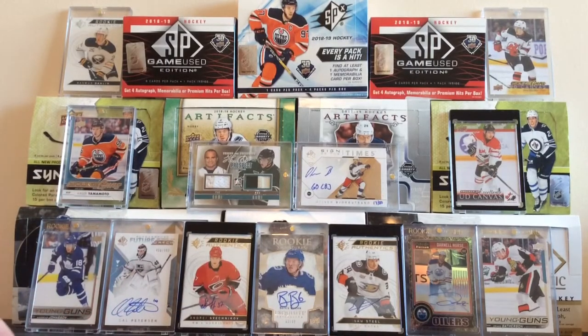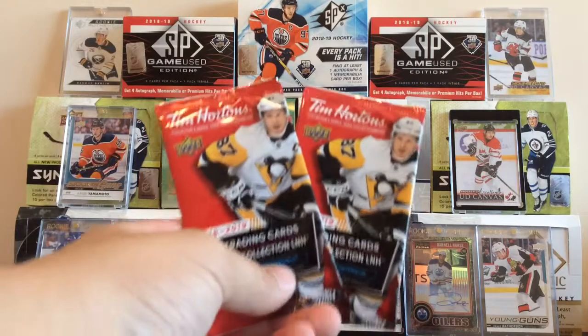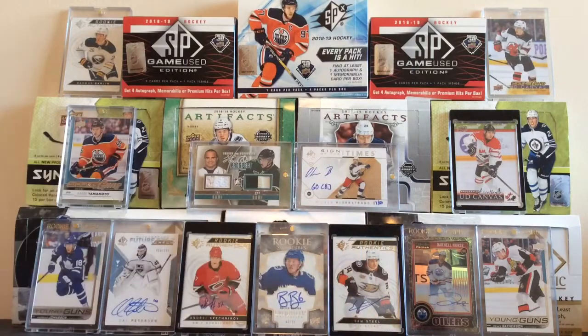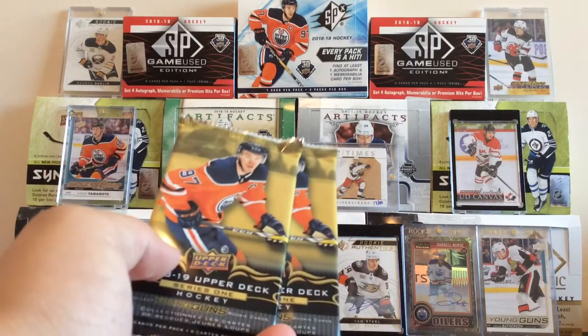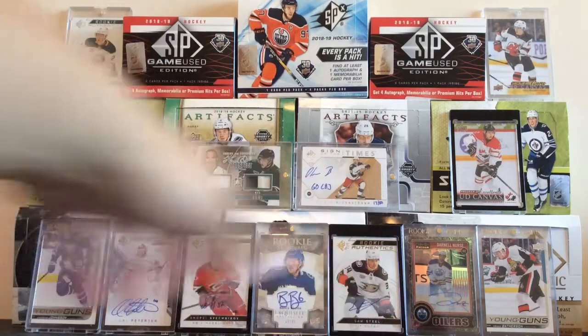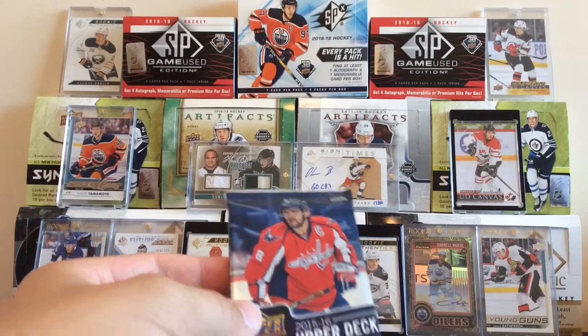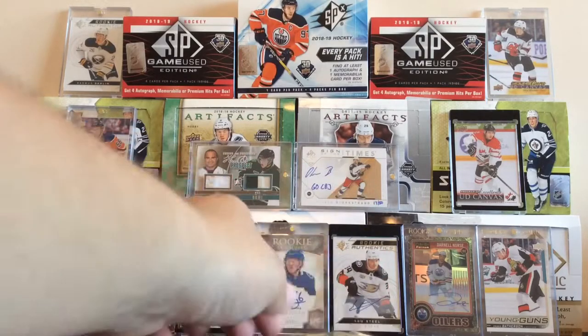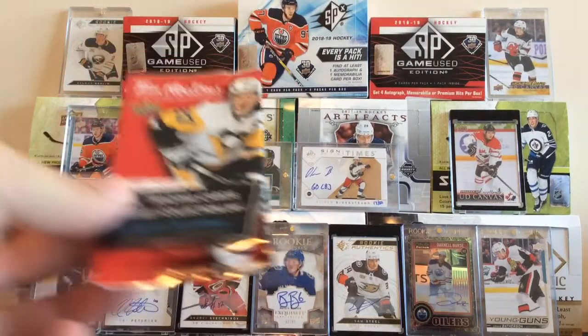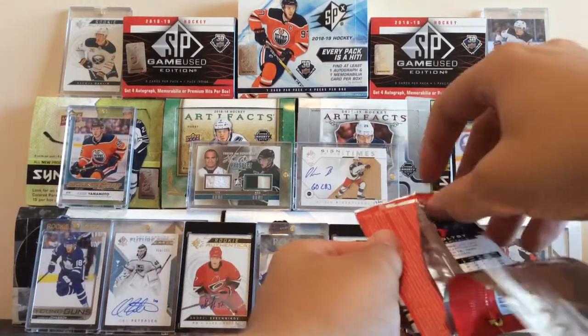I ended up going to my LCS and picking up some hobby packs — some expensive hobby packs that are going to be in the hobby edition of the final pack break. And then I picked up a couple others for today's break. We got two Tim Hortons 18-19, one Blaster Pack of 17-18 Series 2, two 18-19 Series 1 retail packs, one 17-18 Series 1 retail pack, a Series 2 from 15-16 Upper Deck, and an Artifacts pack from 18-19. He just got that in.